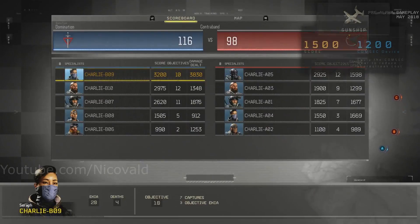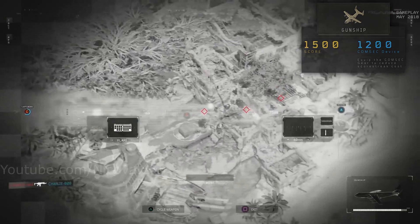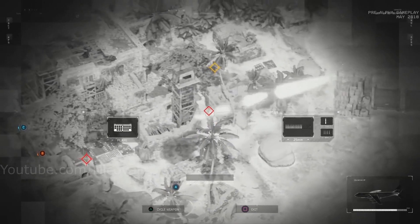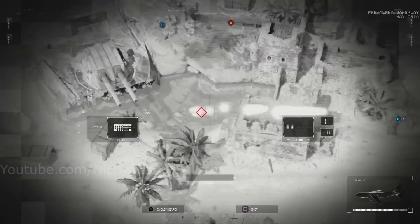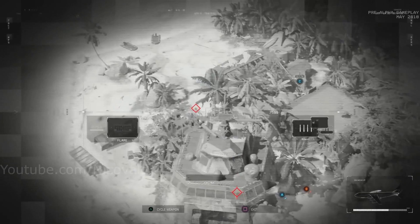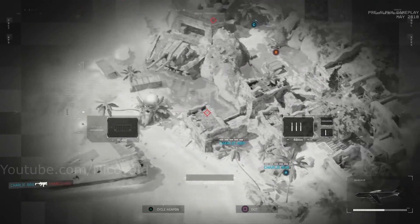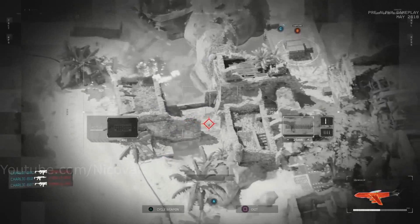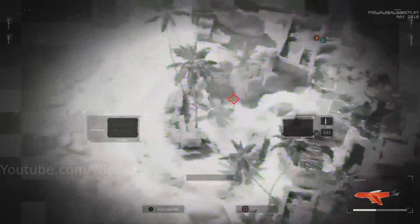The final confirmed scorestreak is the Gunship, costing 1500 score — pretty decent for an AC-130 style streak — or 1200 with the CommSec device. The issue is most of the maps we played have a lot of indoor areas where the Gunship simply can't get kills. It's not that the Gunship is weak, it's just weak on these particular maps. Ground-based streaks like the Mantis, Sentry Gun, and Strike Team feel better suited to these maps than air-based ones like the Attack Helicopter and Gunship. That said, we only played three maps and more open ones may favor air streaks.